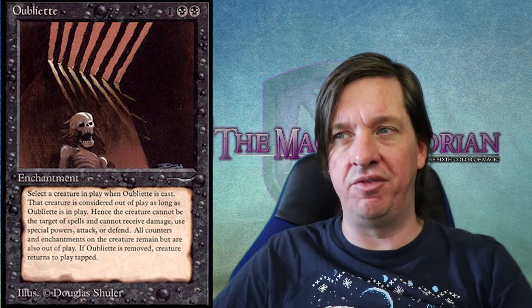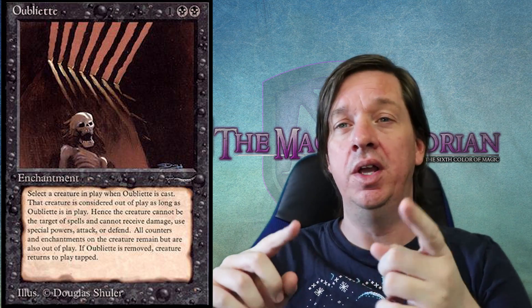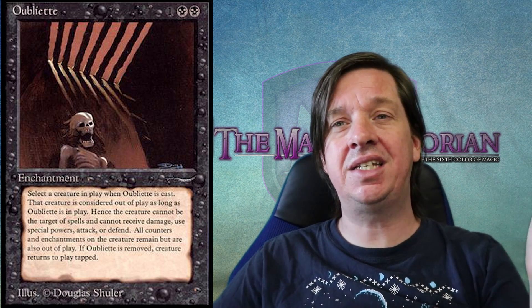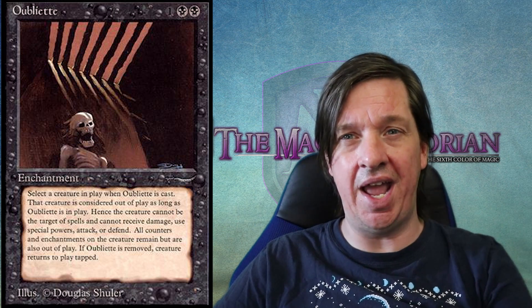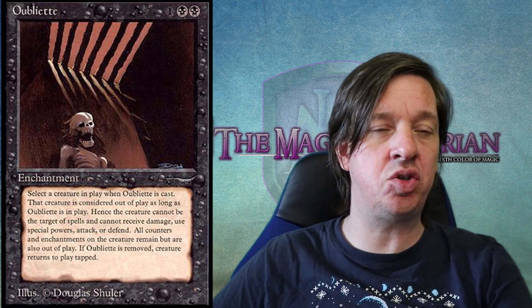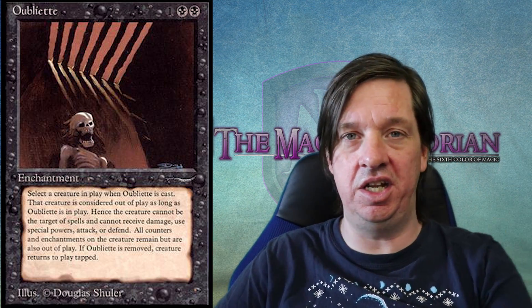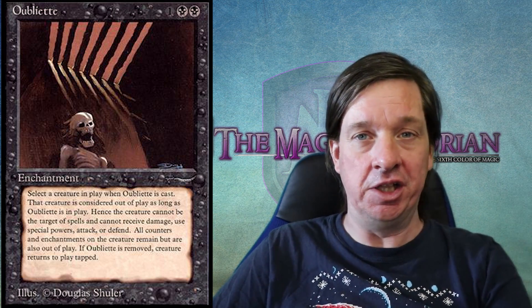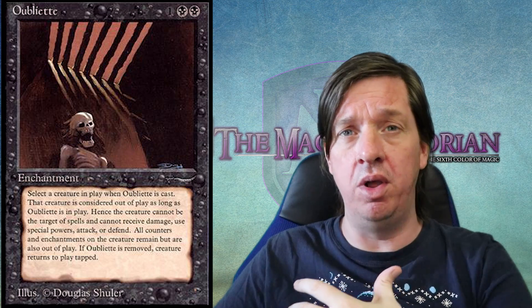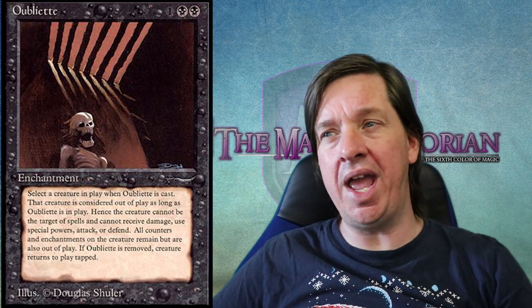This card is interesting on a whole bunch of levels aside from the dark flavor. If you look at this ability, it feels very much like a white card by today's color pie — exiling creatures as a way to handle them, but getting the creature back if you get rid of the enchantment, is a white 'temporary dealing with it' kind of situation. White can destroy creatures outright, but they have to be attacking or tapped, or meet some particular conditions. Otherwise, white uses something like Banishing Light, where you're being banished off to some other zone but can return.